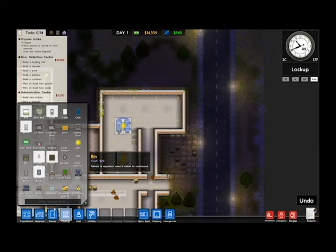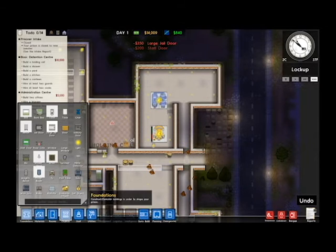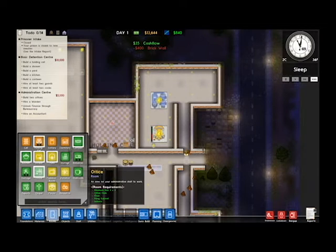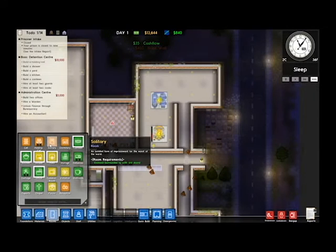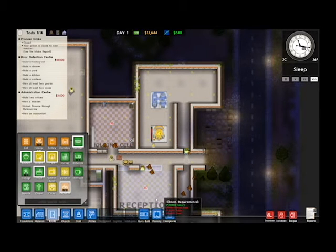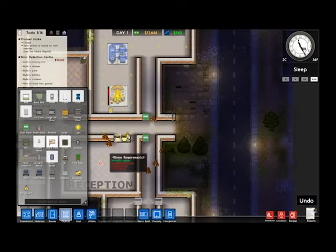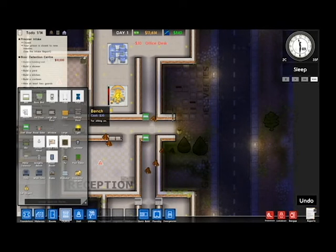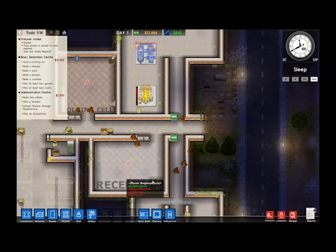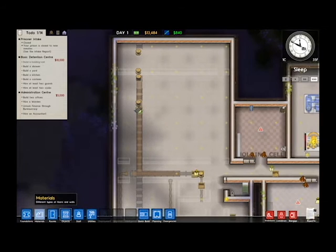Let's get staff doors wherever they are. Considering this is going to be the reception, let's put one there and one here, and designate the room as a reception. There it is - took me a little while. It needs an office desk, table and chairs. I am running out of money so I better forget about doors for the most part now and worry more about getting the rooms and the stuff they require.